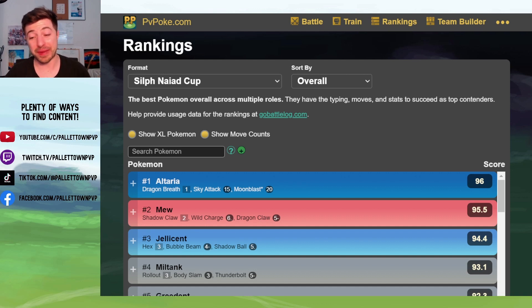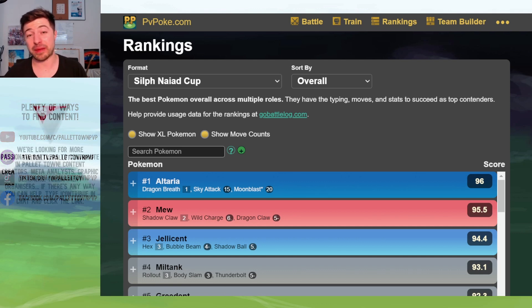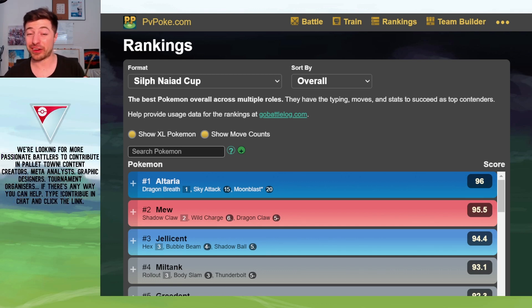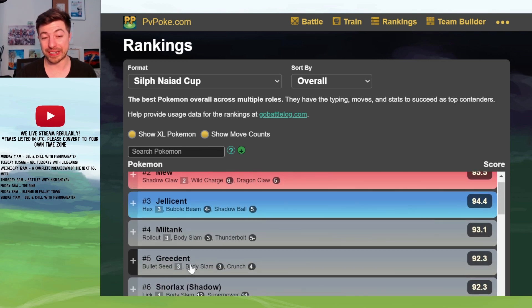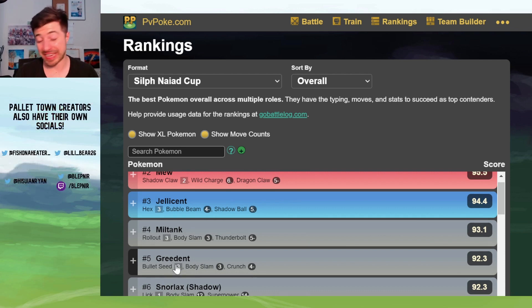Now, this is just a basic look at the meta. It's up to you to take the information that we cover here and build from it to put together a nice team of six. Basically, the meta is revolving around four major picks, and they are four of the top five: Altaria, Mew, Jellicent, and Greedent — and especially Greedent, because in all the practice tournaments that we've been checking out, practically every team has Greedent on it.